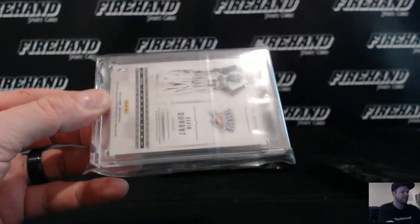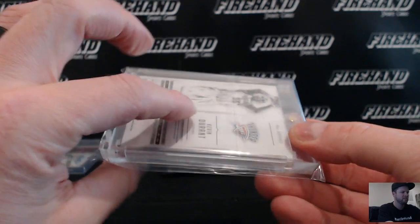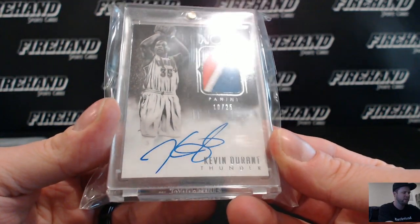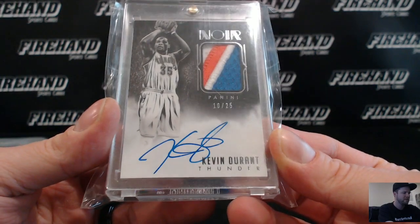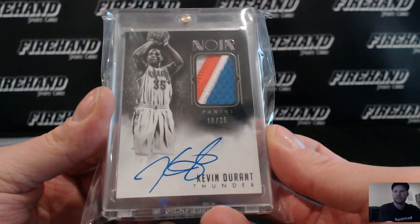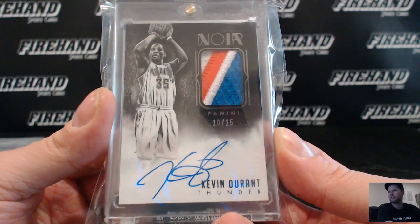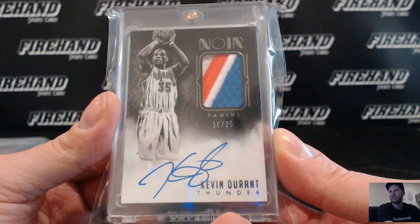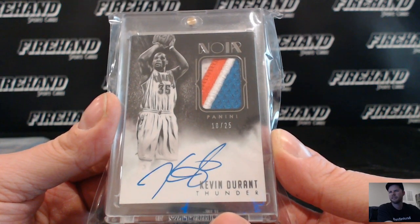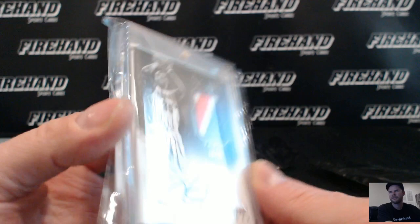Kevin Durant — Noir 14-15 Noir Patch Auto, 10 out of 25. Yeah, that's a beauty right there. Look at that. Oklahoma City Thunder — DJ Tricky. Very nice.